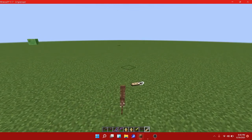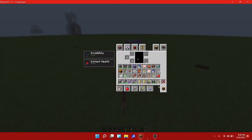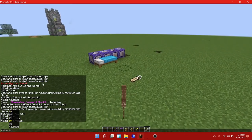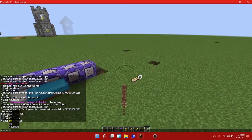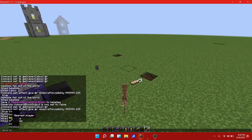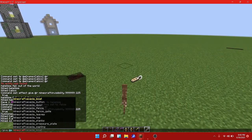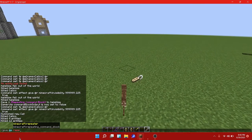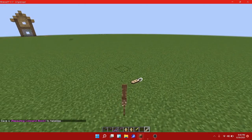Here are the command blocks you need. You need a repeating command block, so you just do slash give, your name here. I'm using a cracked client right now. You do slash p, which is the nearest player, and then you type minecraft, or you can do it without but it's just more work. You can just type 'rep' and it autocompletes the repeating command block.